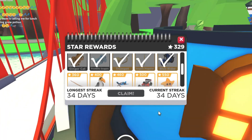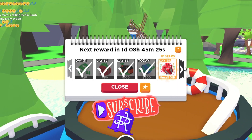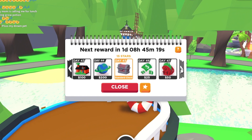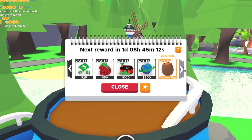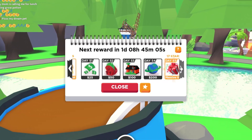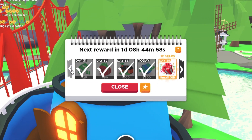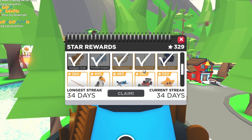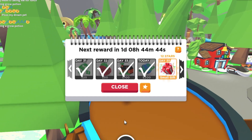Every week you log in, you earn more stars. On day 35 it's 12 stars, on 40 days it's 12 stars, on 45 days it's 15 stars, on 50 days it's 15 stars, on day 55 it's 17 stars, and on day 60 it's 20 stars and you can get a cracked egg. You get little gifts and chests, then it restarts. Just log in every single day to complete your streak and get more stars, cash, and stuff.